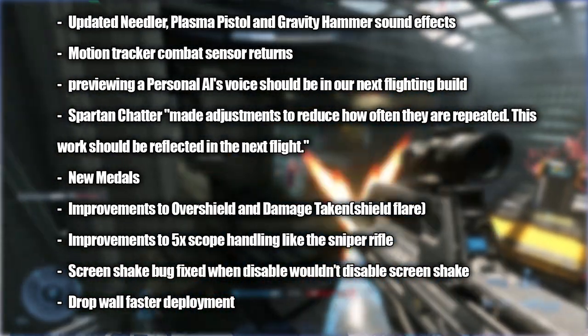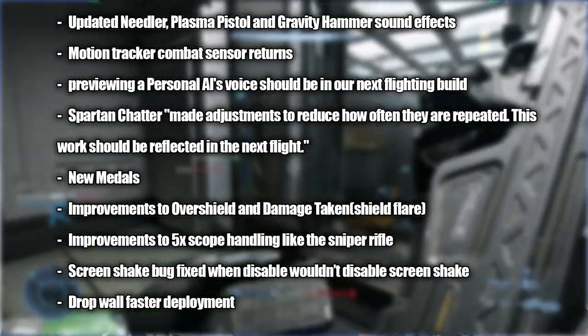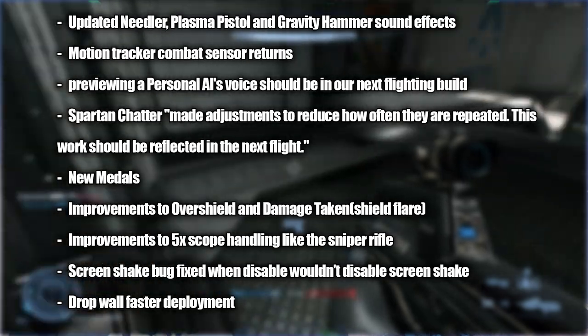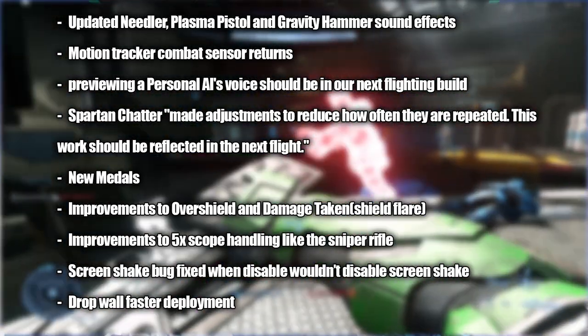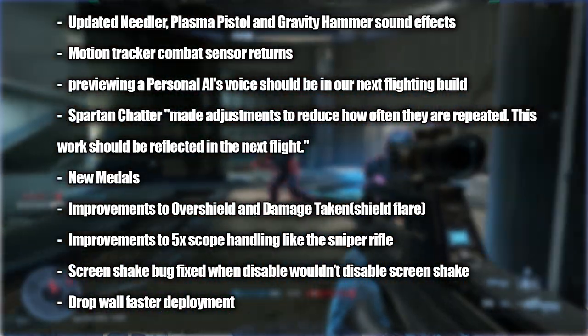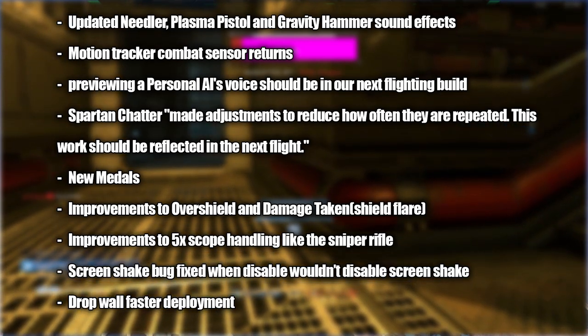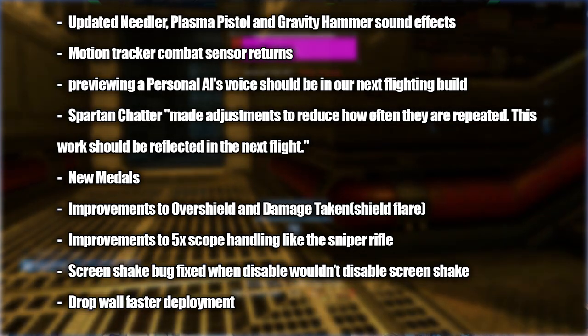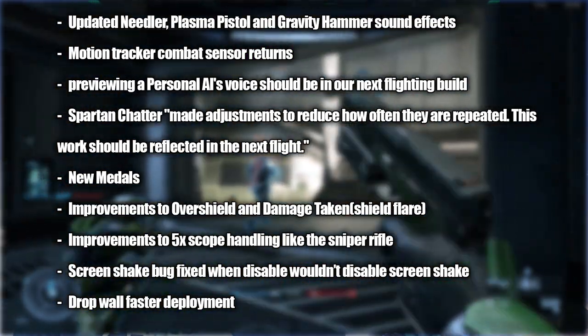Improvements to the overshield and damage taken — like the shield flare — have also been improved. Zoom-in with first-person scopes, especially with the sniper rifle, have been improved as well, so the sniper rifle will feel a little less clunky and a little more snappy hopefully. The screen shake bug has been fixed where if you disabled screen shake in the menu during the flight it actually didn't disable it — that should be fixed now. And the drop wall should be a little more effective as the deployment time has been decreased.